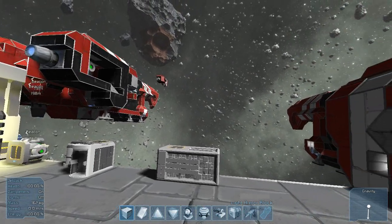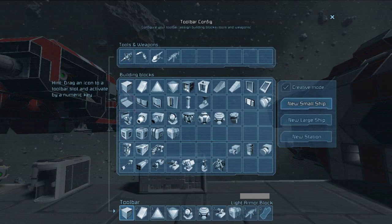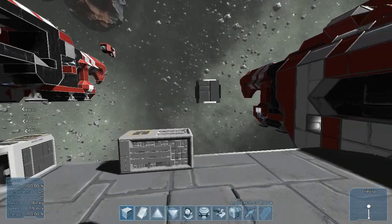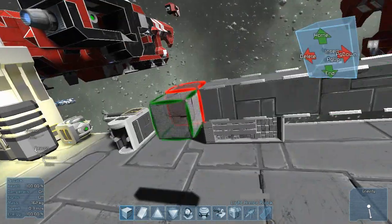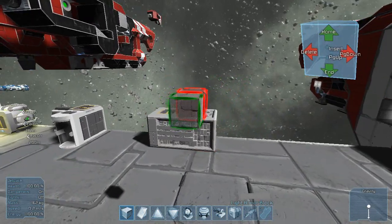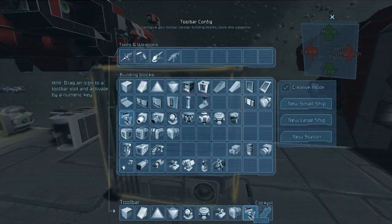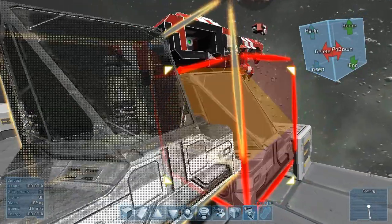Now to start creating something — for example if you wanted a small ship, you'll press G and go over to small ship. There are three things you can make: small ships, large ships, and stations. You create a small ship by clicking on that and it spawns a small block. You can build off of this however you want. For starters I'm going to build a cockpit and tell you guys the necessary things you need for a small ship to function.